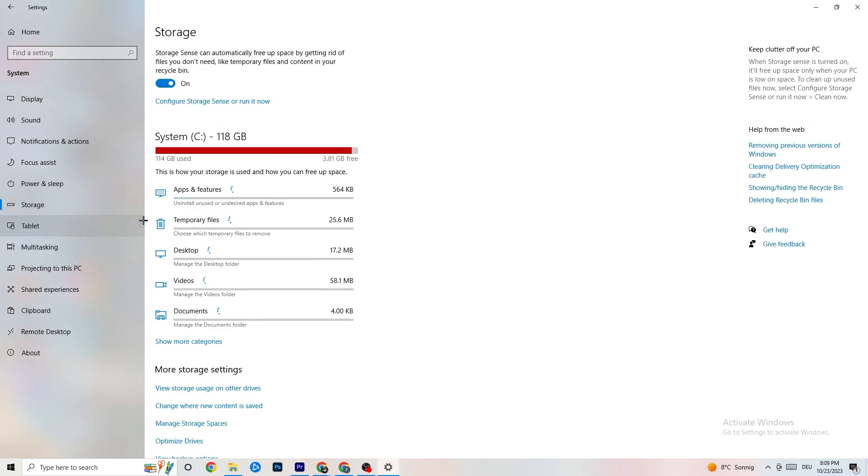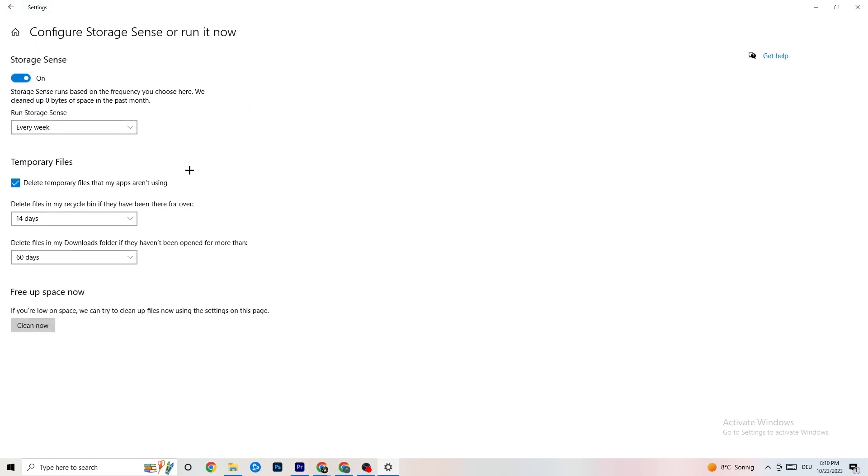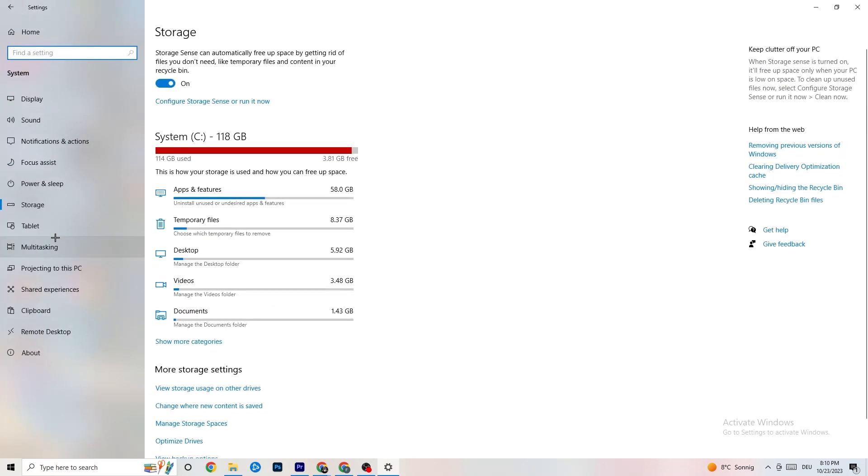Go to 'Storage,' click on it, then click 'Configure Storage Sense' and run it. Click 'Clean Now' — I won't do it here because it takes a little while, but it will clean every single trash file currently on your PC. Then go back.